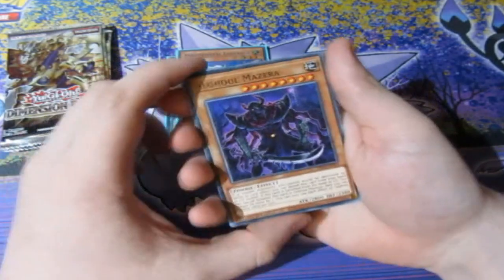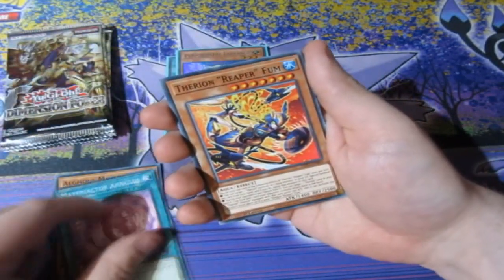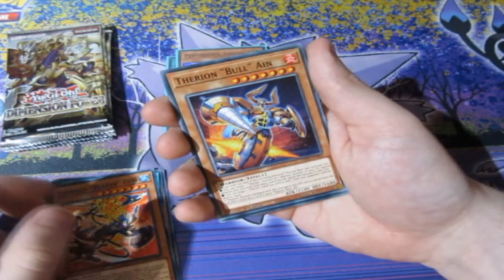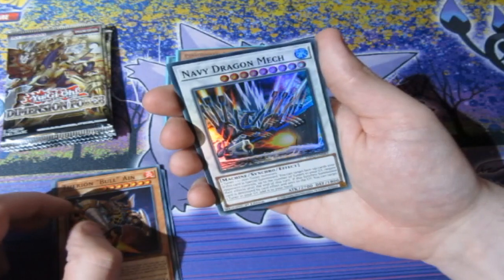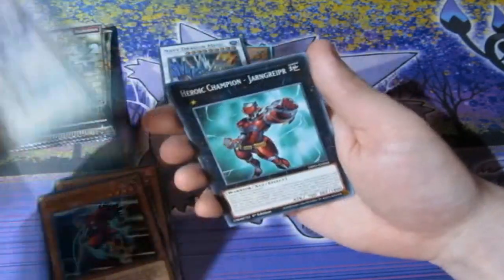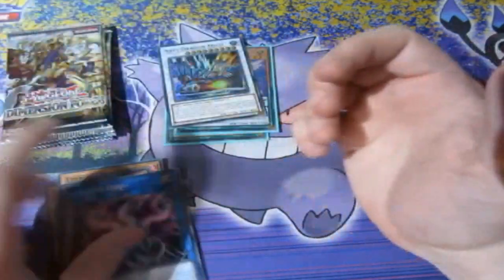Two super rares already — can we get at least an ultra or a secret? We got the Zombie, a new list, the Reaper Food, the Boulian, Navy Dragon Mech — quite strong. And Crow Tengu, Guitarist, Acro Challenge, Jungle Upper, and a Hydra.